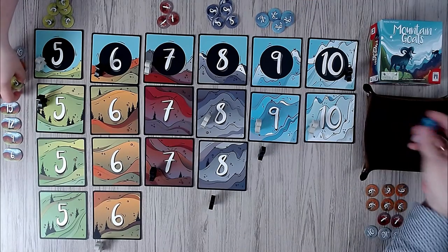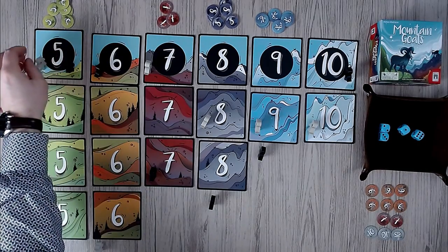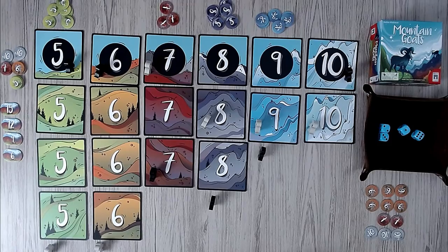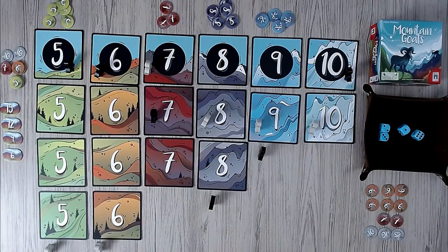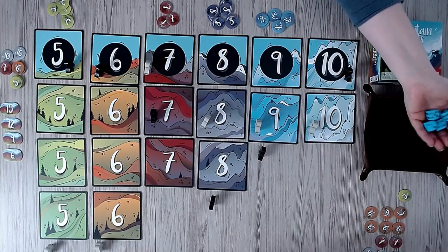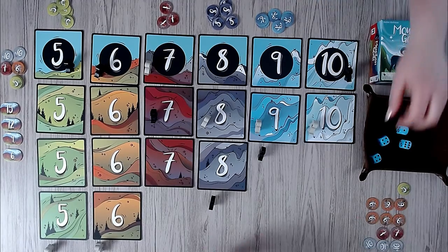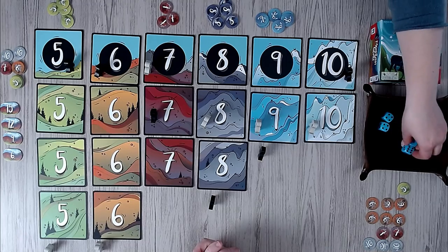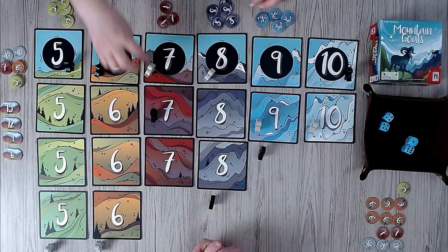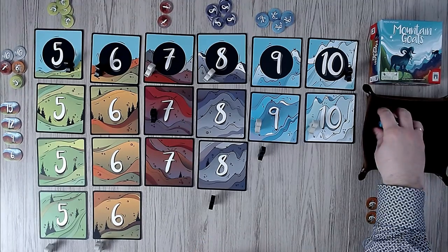We haven't even started climbing up the nine, and the eight is not far either. That's an interesting way to play the game. I'm going to go with five and nine here. Six, six, eight — seven, five. That's a good idea. I will actually kick you back down the mountain, and with the seven I will slowly creep up here. So I get one of these. I'm going to do the eight and the seven. You just need a nine and then you can take the first token there.